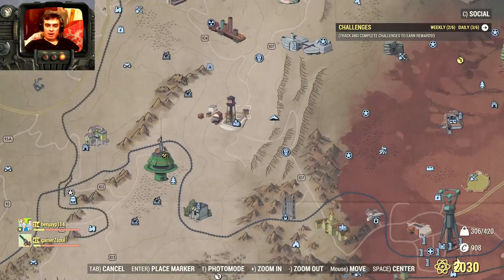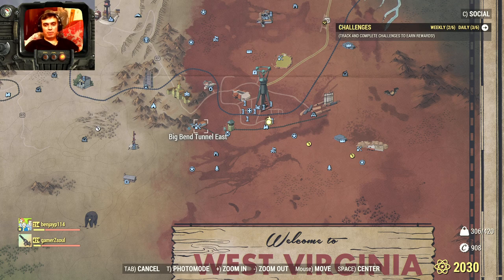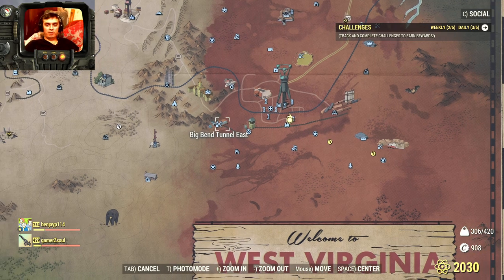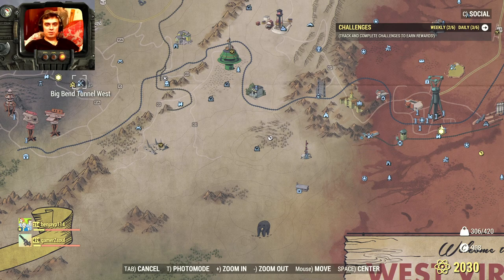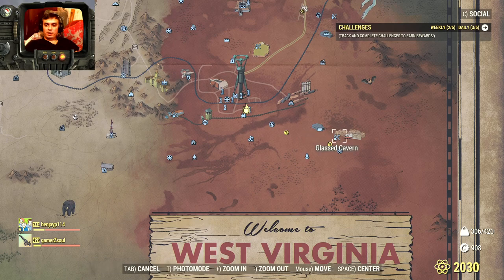Sharing the locations. My personal favorite spots to find the Santa Scorched: Big Bend Tunnel East — if you run through it, you'll exit in a good location with a lot of Scorched, and I usually get 2 to 5 Scorched per run. Another good spot is the Glass Cavern — there I usually find 2 to 3, sometimes up to 4 in one run maximum.